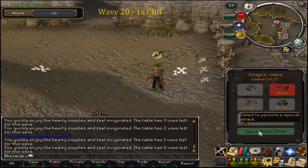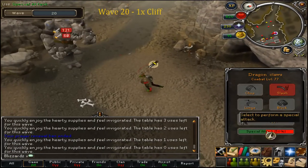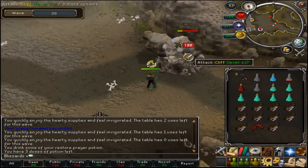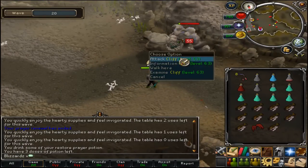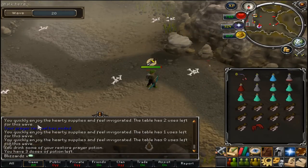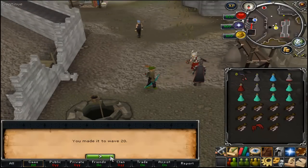Now you're on to wave twenty - really easy. It's just Cliff, who uses all three combat styles, but if you stand next to him he only uses melee. This one is only level 63. Just protect melee, stand next to him, and finish him off. As you can see he's not hard at all.